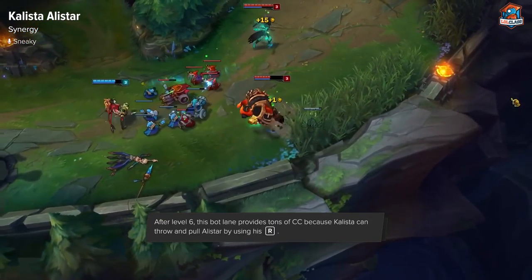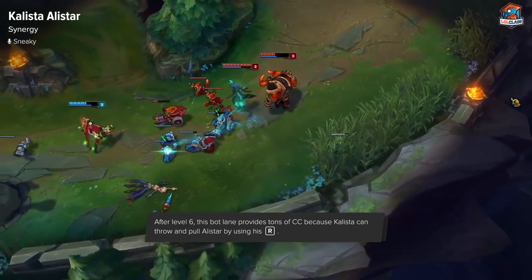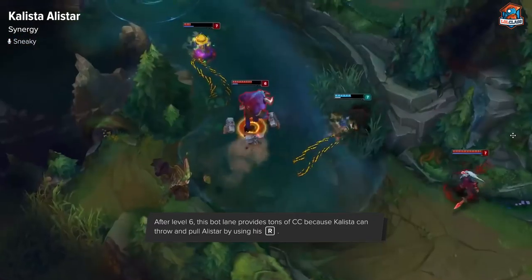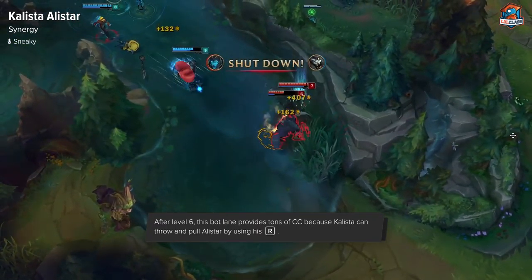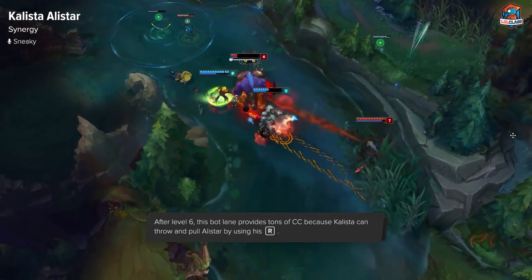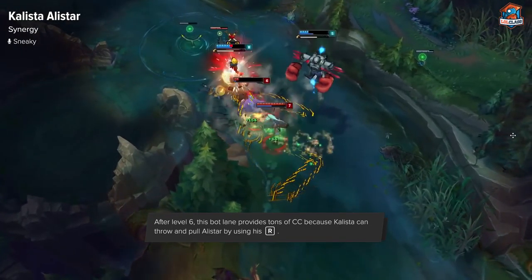Past that, at level six she can throw people, and when she throws someone to Alistar, he can immediately knock them up just with the ult, and then he can Pulverize and then headbutt them back in, which is actually really good because normally he has to use a flash for that, and it's way longer range than a flash too. So level six he's actually really good for all-ins.